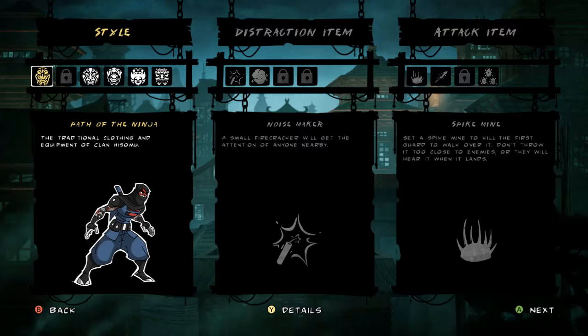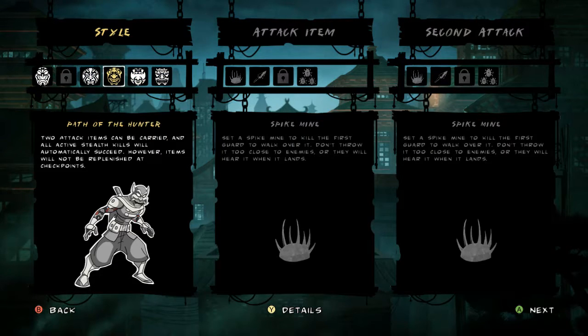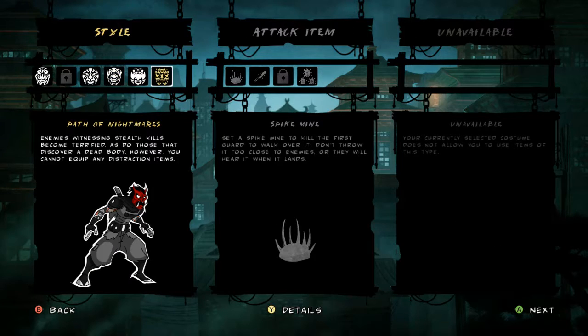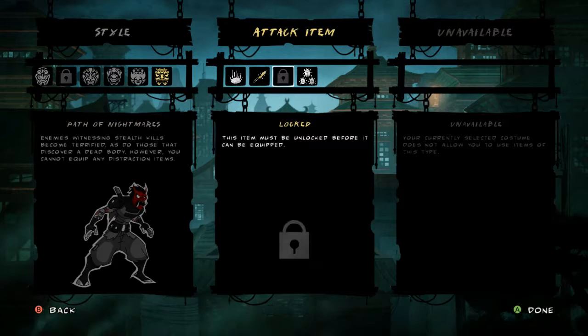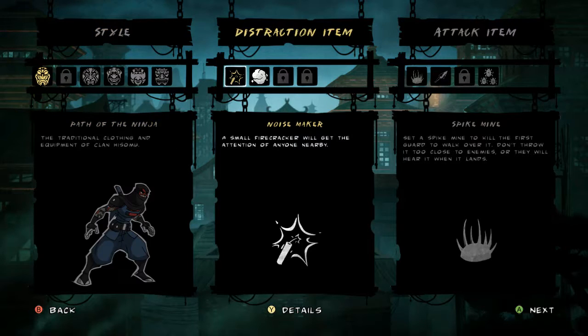Now those are things I have to specifically take with me, so those are in place of the Spike Mine. But if you're going to be using the Path of the Hunter, those are two fantastic items to take with you. Also the Path of Nightmares would be a great thing to take, because those stealth kills you'll be doing are fantastic. And when you don't want to stealth kill and be noticed, you take the Ravenous Insects. I think we're going to stick with Path of the Hunter though.